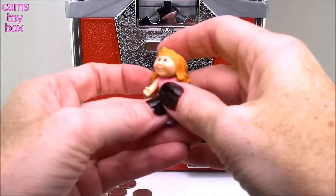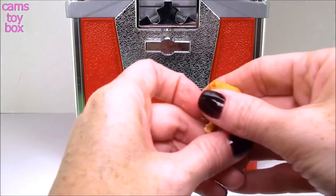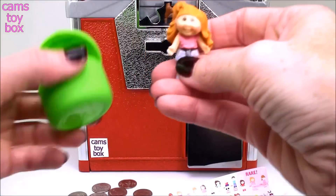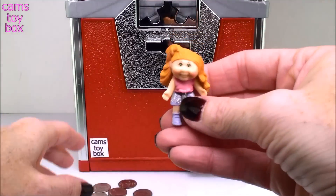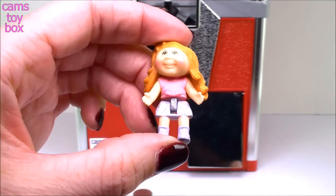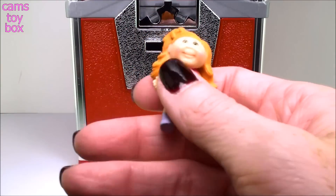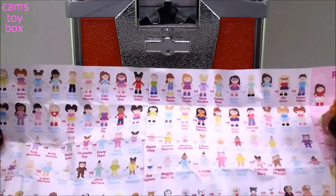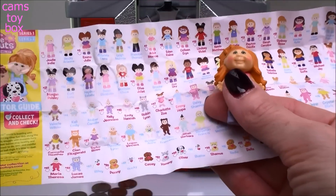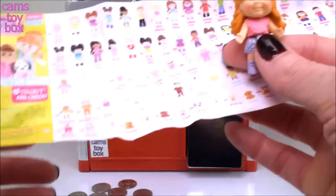Here is our doll. I think this is actually Series 1. It says you get one set, so where is my pet? I only have one thing in here — that is so strange. Well, let's see who we have. Look at her, how cute is she? She's got a little glitter skirt on. Oh my goodness, look at all that orange hair. Let me check out the guide here. We'll figure out who she is, and I'm going to look for the pet because I'm supposed to get one and I don't see it. I may have dropped it.